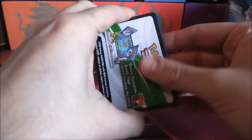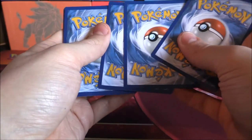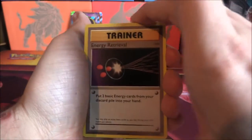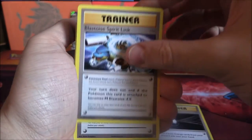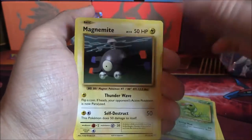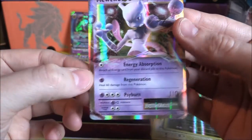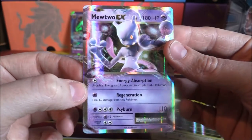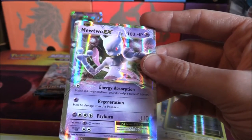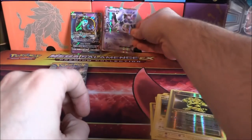Evolutions here. What would I go for? A secret rare, maybe. But we'll see what we get from here. There's the code there. So let's see what we get in this one — fingers crossed. We have an Energy Retrieval, Blastoise Spirit Link, Pidgeot Spirit Link, Ghastly, Charmander, Rattata, Caterpie, Magnemite, Reverse Electabuzz, and we have a Mewtwo EX! That is definitely not bad. We've already got a Mewtwo EX, but I'll take a second one. Because if we get four of them, that's a deck. Mewtwo EX — a very, very cool pull. Hopefully that is not the end of the awesome pulls.